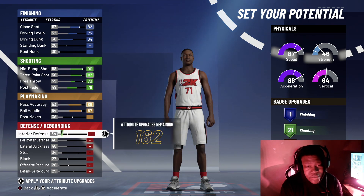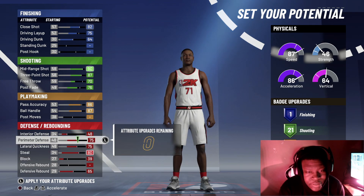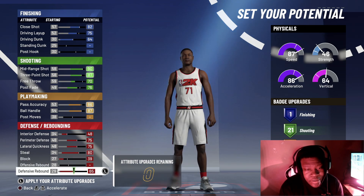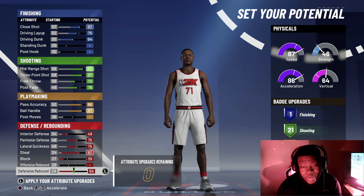On to the playmaking: your pass accuracy is going to be an 86, and your ball handler is going to be an 87. For the defensive category: interior D is going to be a 48, perimeter D is going to be a 75, lateral quickness is going to be a 75, steal is going to be an 80, block is going to be a 39, and defensive rebound is going to be a 65. This is exactly how you want your stats to look when creating this player.